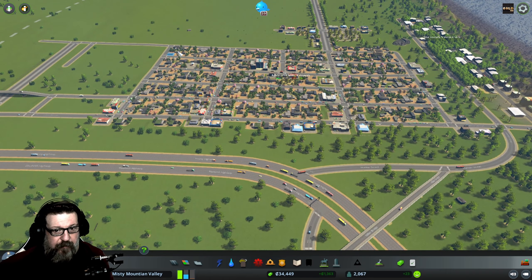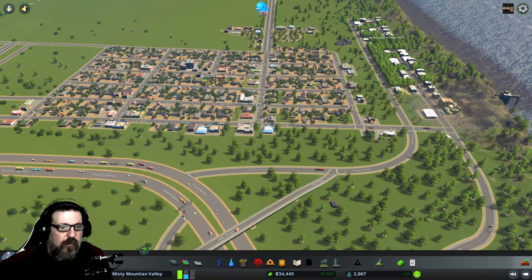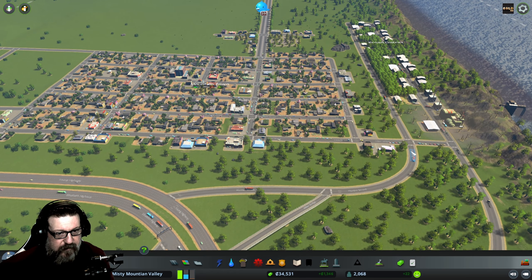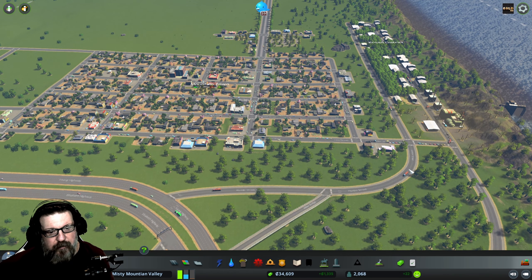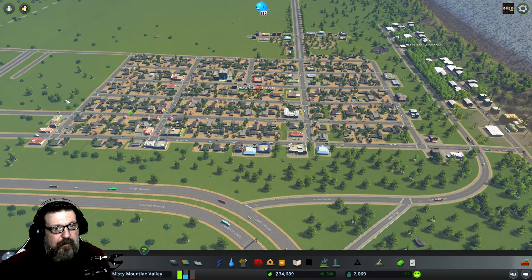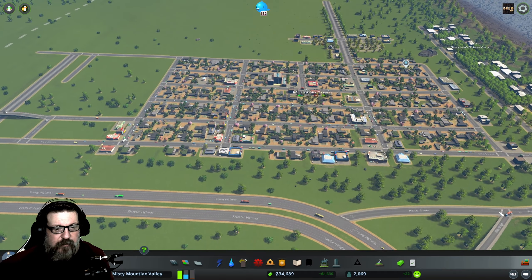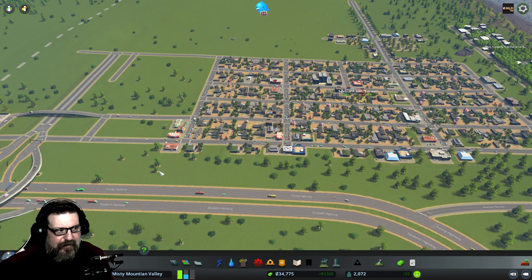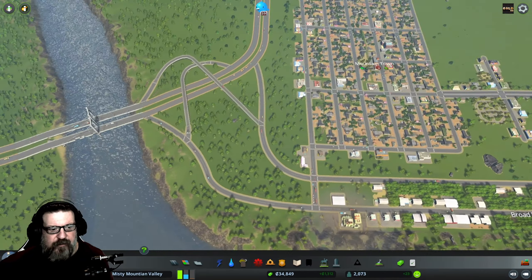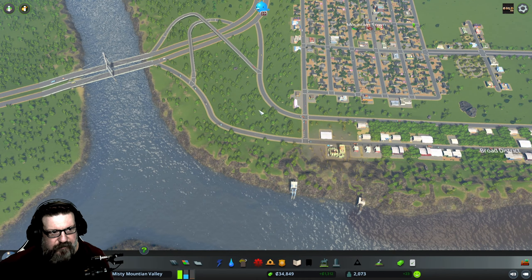It doesn't look very pretty but it did solve the problem. I was going to do a tunnel underground but it is super expensive — this little stretch of road, I tried to make a tunnel and it was like seven grand. I also tried an elevated road but it was kind of pointless, so this is what we've done.